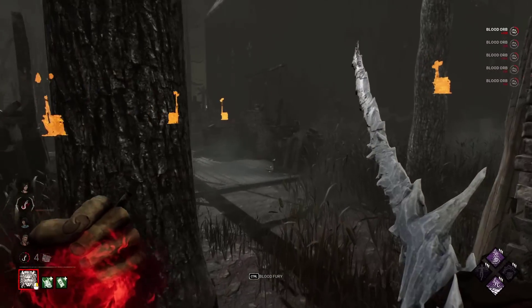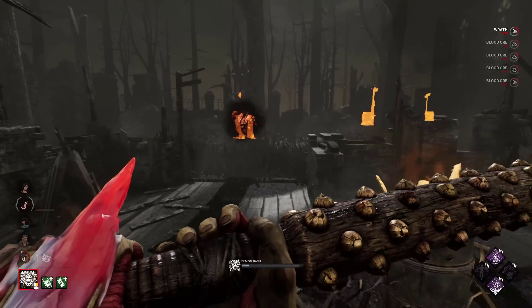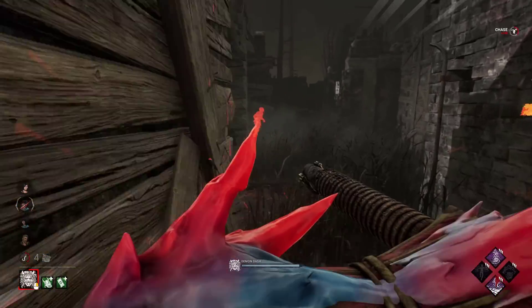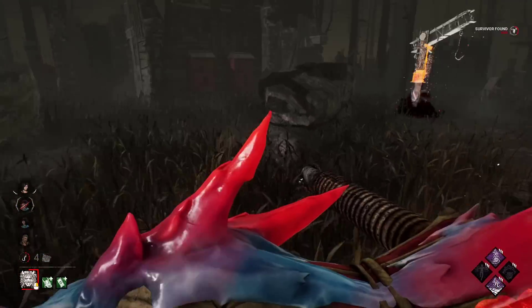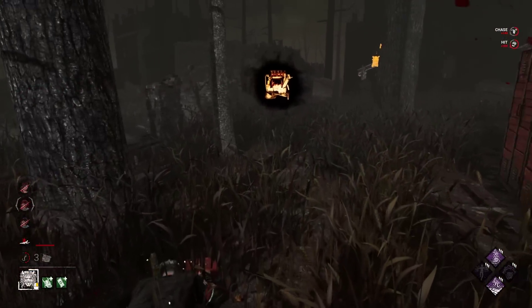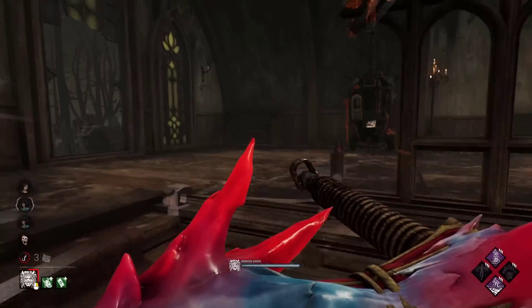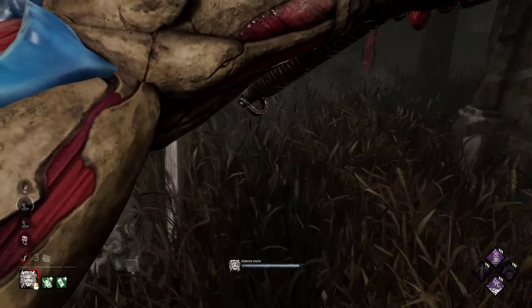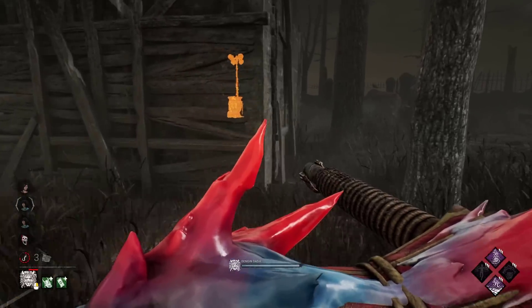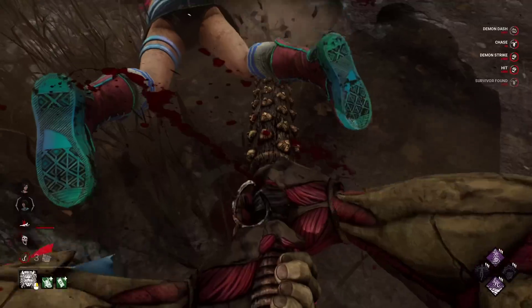My biggest problem is that you can forget all of that when the Armor Titan brings out the kanabo to attack, reminding you of the severe limitation that DBD has regarding its cosmetics. My wish is for the Armor Titan to use its fists instead of a kanabo while in Blood Fury, which would require an animation change but no new models or assets. It would also make the kanabo disappear from his back, making him look more naked and appropriate.